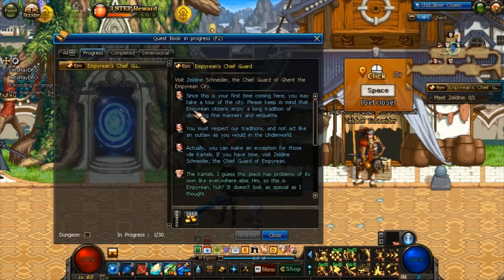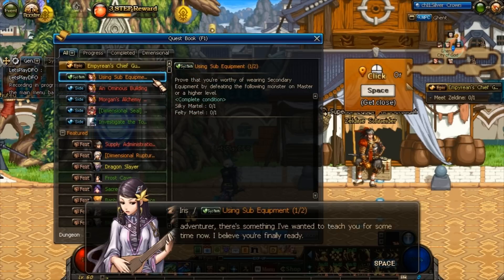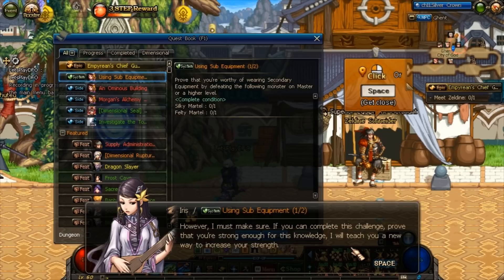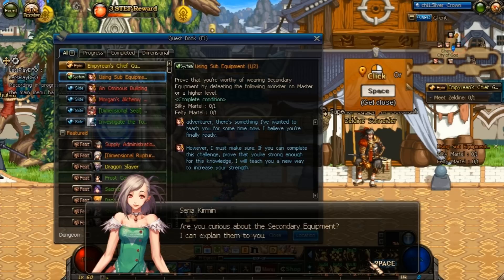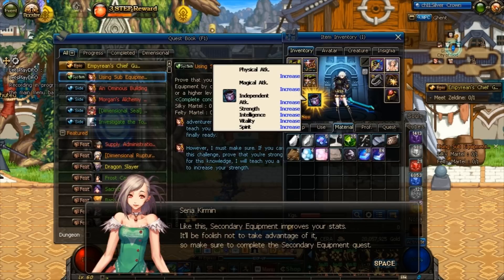At level 60 you can unlock another equipment slot called the sub equipment. You'll want to get a quest first from Iris — Syria will tell you about the secondary equipment. It's unlocked when you complete the quest at level 60, and it will unlock an additional slot in your inventory, as you can see there, increasing different stats.